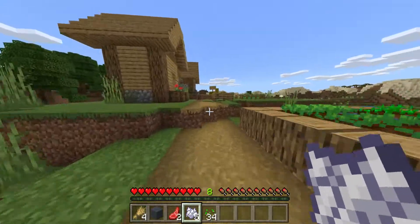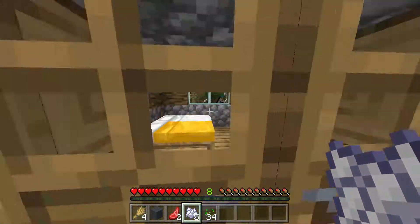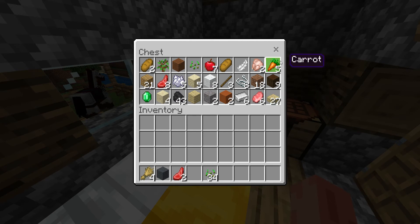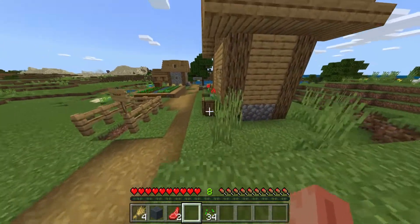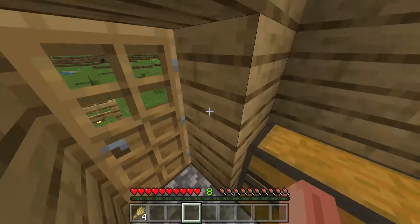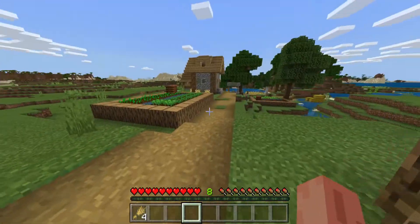Now I have to store this away. Just place that here, go to the storage room and place that here, also place that here. Yeah, those are the rest of my stuff for the storage room.